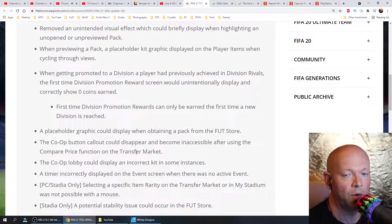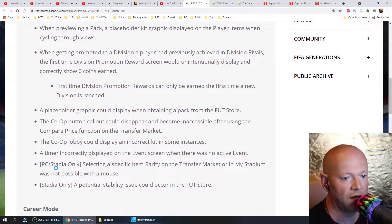If you don't like this video, go ahead, give it a thumbs down, and I'll make sure your lady friend, when she gets with your best friend, she does a little comparison, and then your thing becomes inaccessible. The co-op lobby could display an incorrect kit in some instances. A timer incorrectly displayed on the event screen when there was no active event.